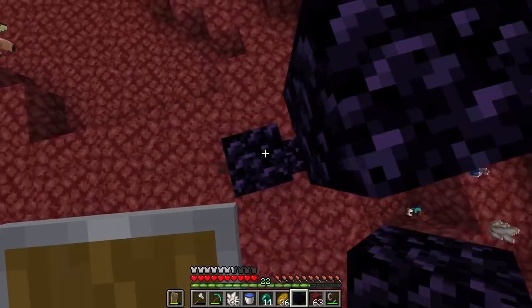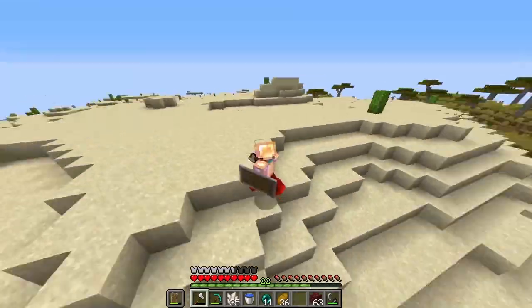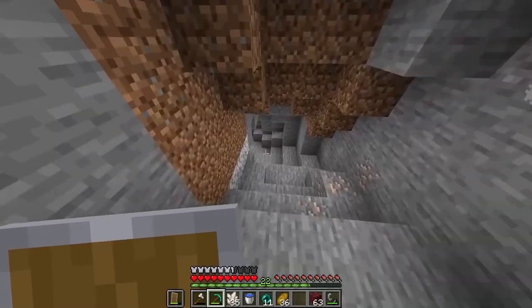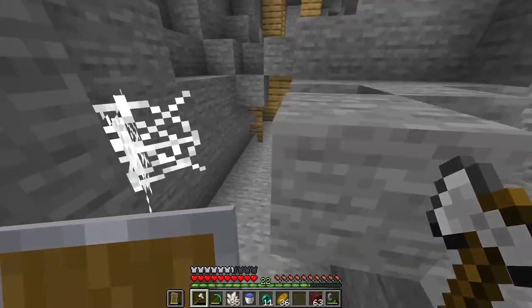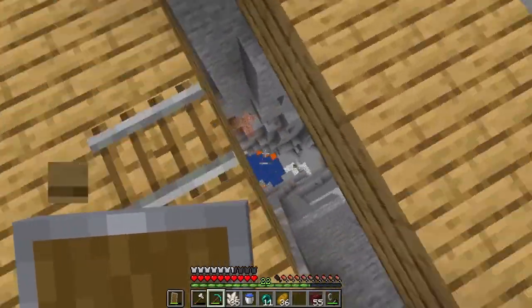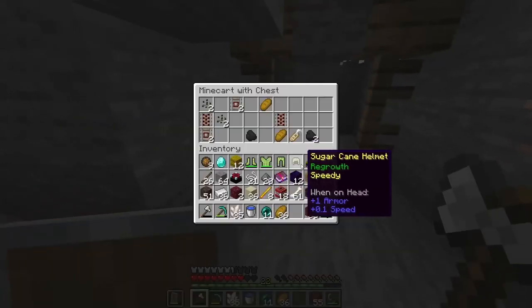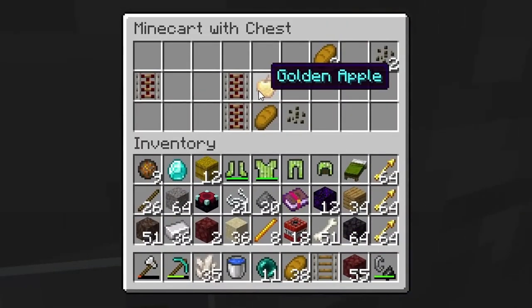Boom boom boom boom - yes! I was hoping we'd be in a cave, that kind of sucks. Any temples? That would be just too good to be true though. Cave, let me in. Mineshaft, that's nice. Can we get gunpowder in the mineshaft chests? That's a ravine - we can get obsidian from there. I can get the skeleton out of the way. And another chest - golden apple, yes please.